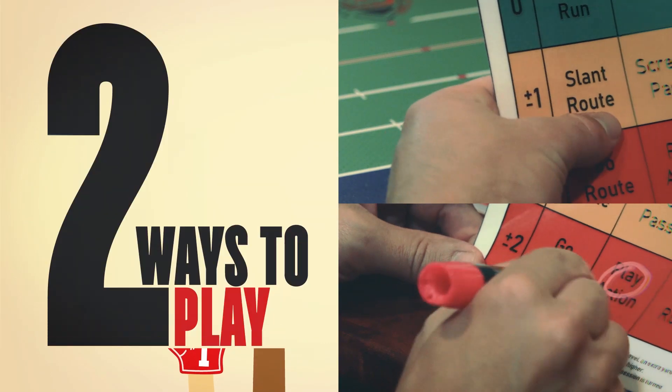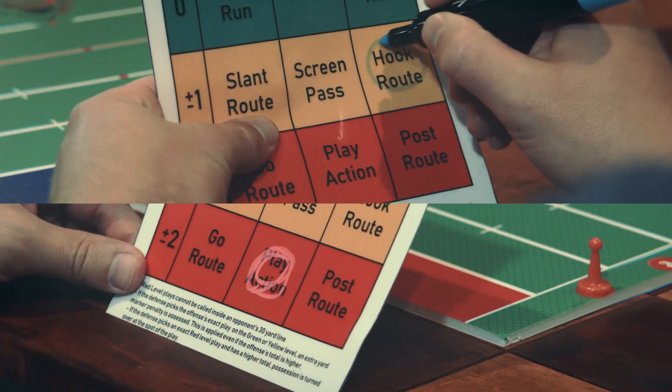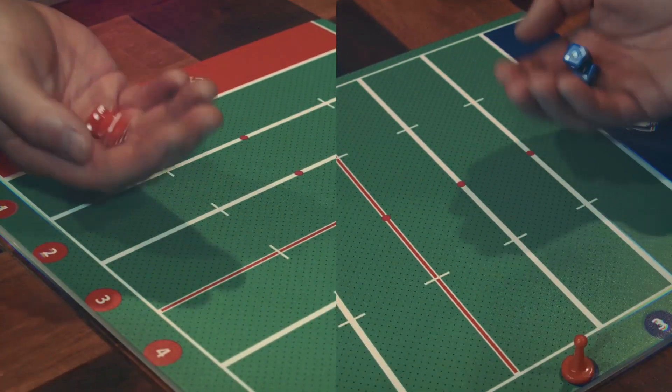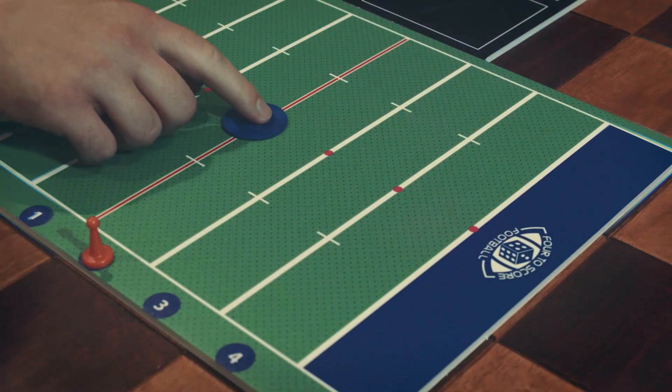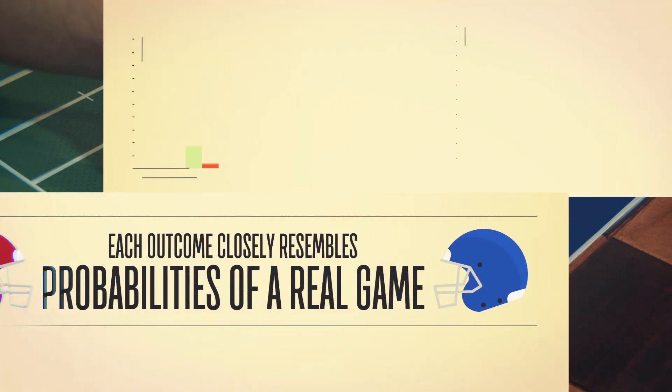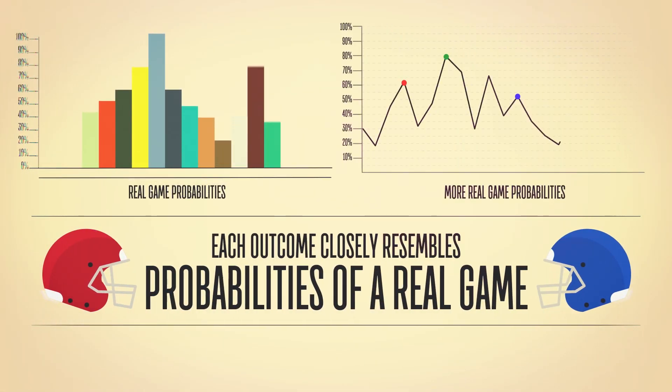For two ways to play, you can adjust the level of complexity to your preference. Each team is given two dice and the outcomes in the game are decided by the sums of your roll. The statistics of each outcome were built to closely resemble the probabilities of a real game, allowing you to play as conservative or aggressive as you like.